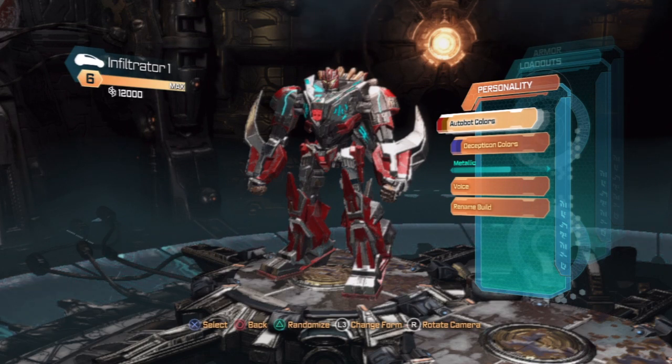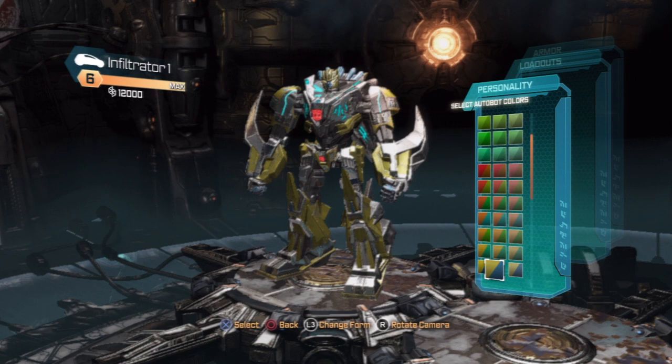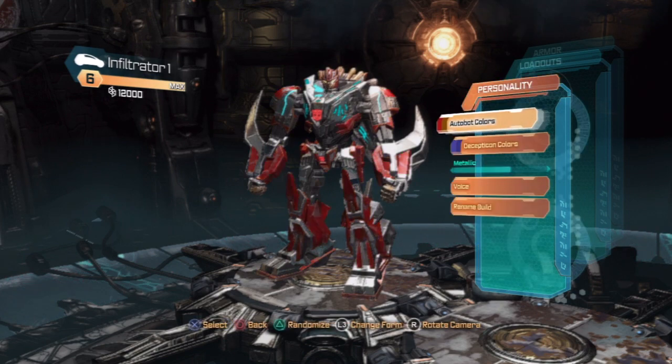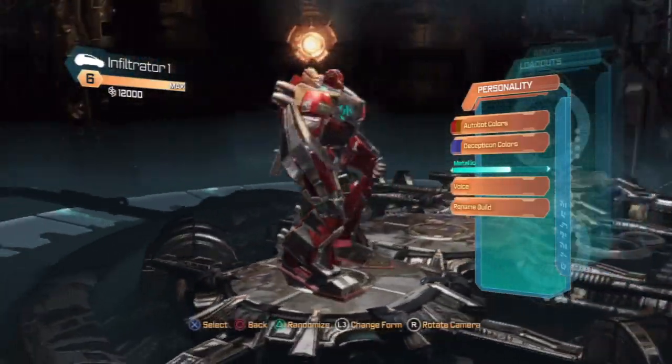Just like War for Cybertron, it gives you the ability to use different kinds of paint jobs. Kind of changes the color scheme. Decepticon and Autobot - you can make them look a little more metallic, or a little less metallic.